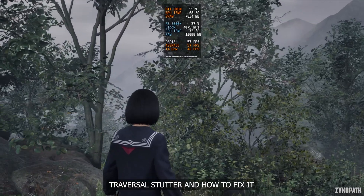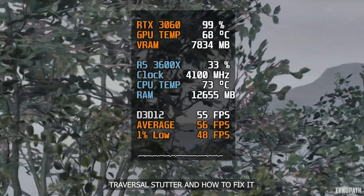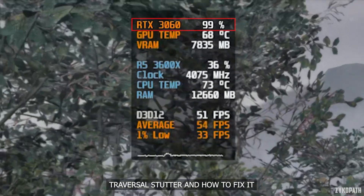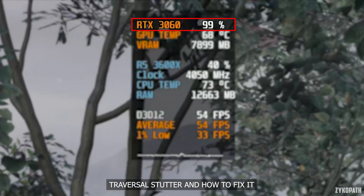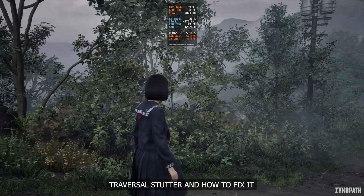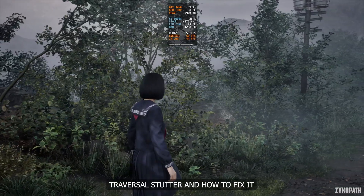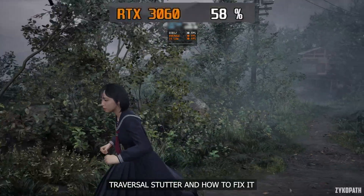Meaning if you have 60 FPS, the stutter will drop you to 38 FPS. What you can do to prevent it is have some GPU headroom — you want GPU usage to stay below 100%, so that when the switch happens, you are ready for it and have spare GPU power for the switch to use, instead of using the GPU power your frame rate is relying on, which leads to dropped frames and stutters.